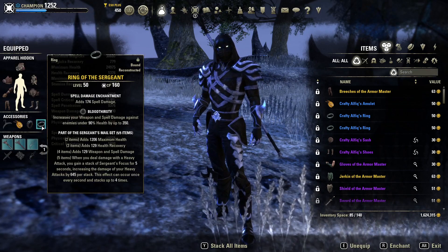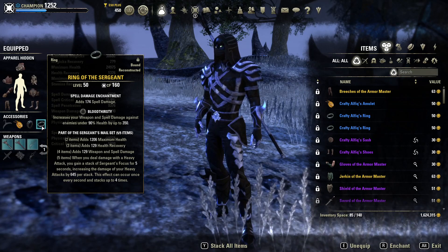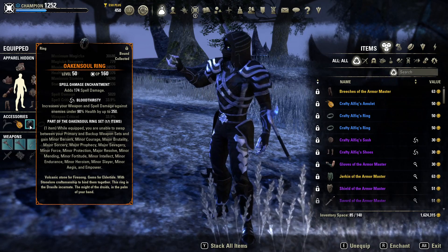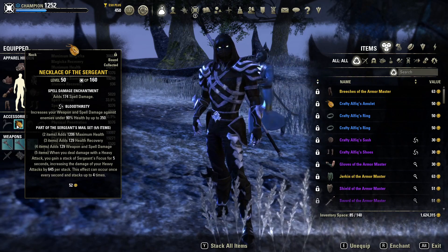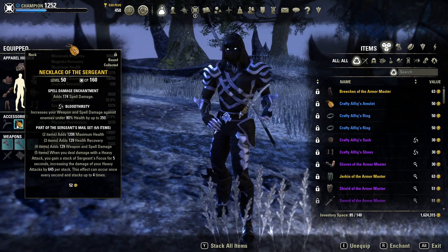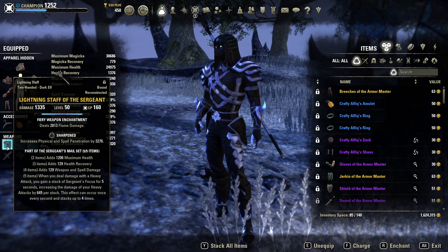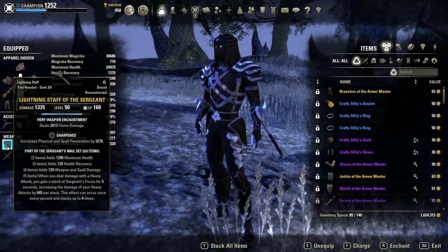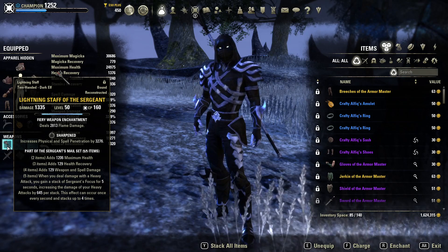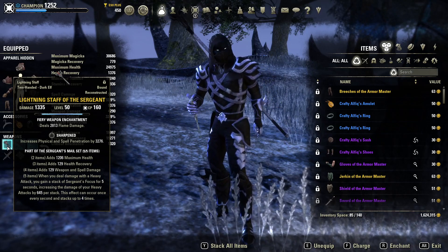The first ring is going to be the Ring of the Sergeant with Bloodthirsty and Spell Damage Enchantment. The second ring is the Oaken Soul Ring with Bloodthirsty and Spell Damage Enchantment. The necklace is the Necklace of the Sergeant with Bloodthirsty and Spell Damage Enchantment. The staff is the Lightning Staff of the Sergeant with Sharpened and Fiery Weapon Enchantment. You could also use the Shock Weapon Enchantment here to make the damage more of a burst, but I prefer Flame Damage for extra damage over time while using Heavy Attacks.